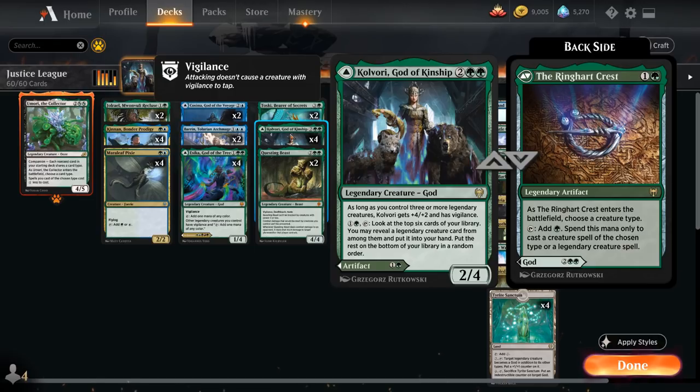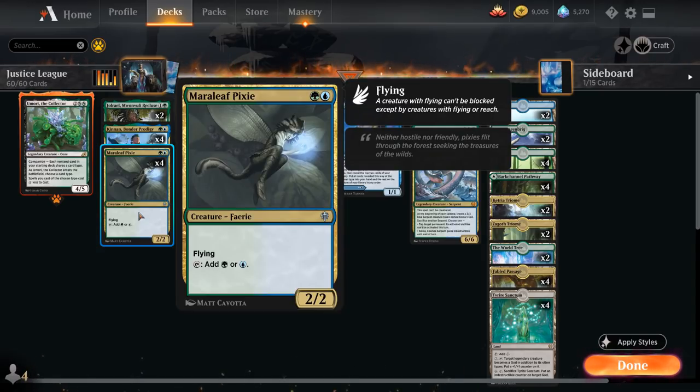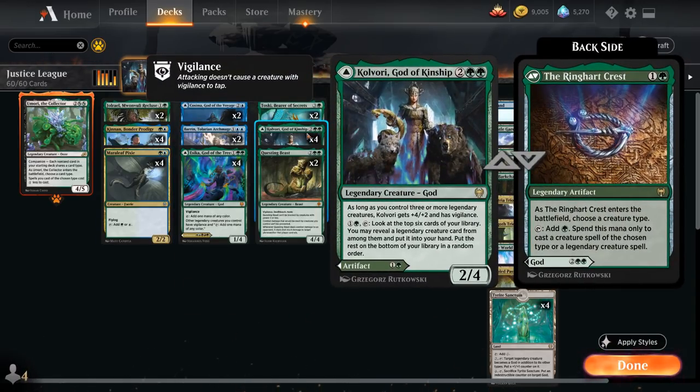We also have the flexibility of playing the Ringheart Crest, a 2-mana legendary artifact. As it enters the battlefield, we choose a creature type, and it taps for green mana that we can only spend to cast a creature spell of the chosen type or a legendary creature spell. Given that almost every creature in the deck is legendary, it doesn't matter much what we name — although it's usually better to name Faerie. The flexibility of playing Crest or Kolvorri is quite nice, especially if we draw multiple copies.